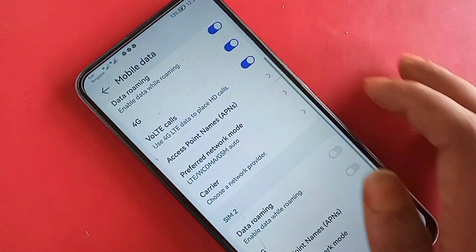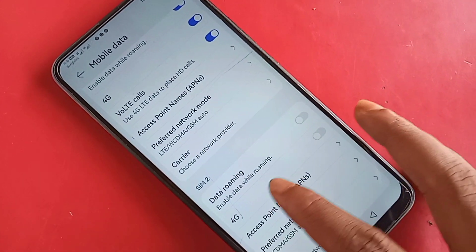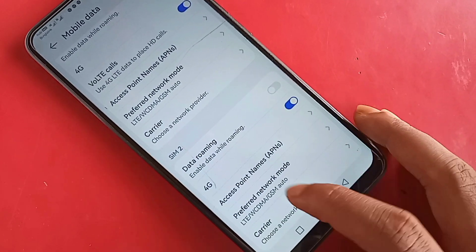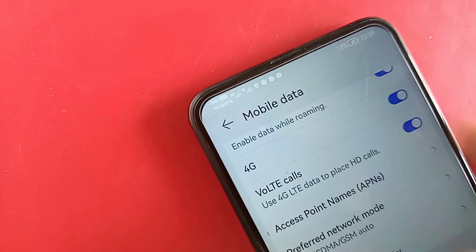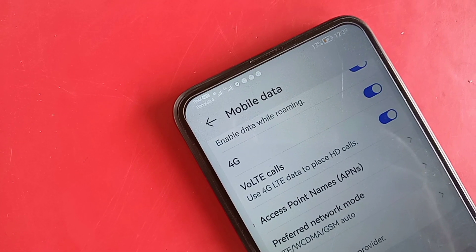This will enable your phone 4G Plus network and VoLTE call service. If you also want to enable VoLTE call service for SIM 2, just turn on this option to enable VoLTE call service for SIM card 2. If you liked this video, please like it.